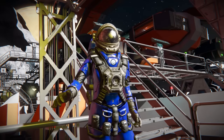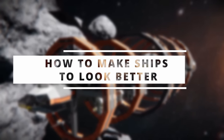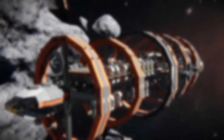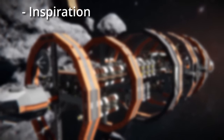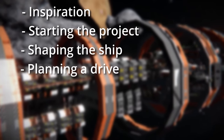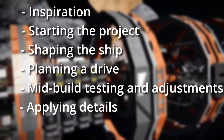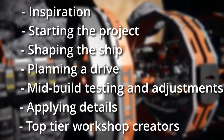Welcome back everyone! In today's video we will try to answer the question bothering most space engineers: how to make ships look better. From this video you will learn where to take the inspiration from, how to start the project, how to give a general shape, how to plan a drive, how to do mid-build testing and adjustments, how to apply detailing, and top-tier workshop creators.